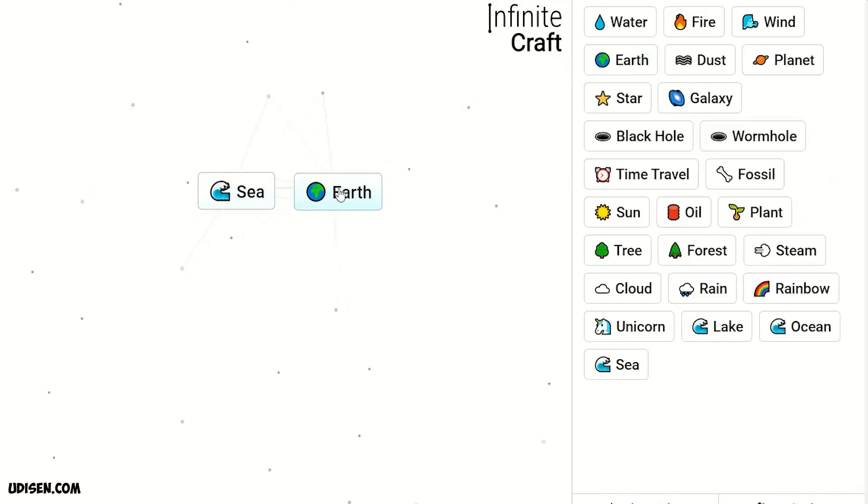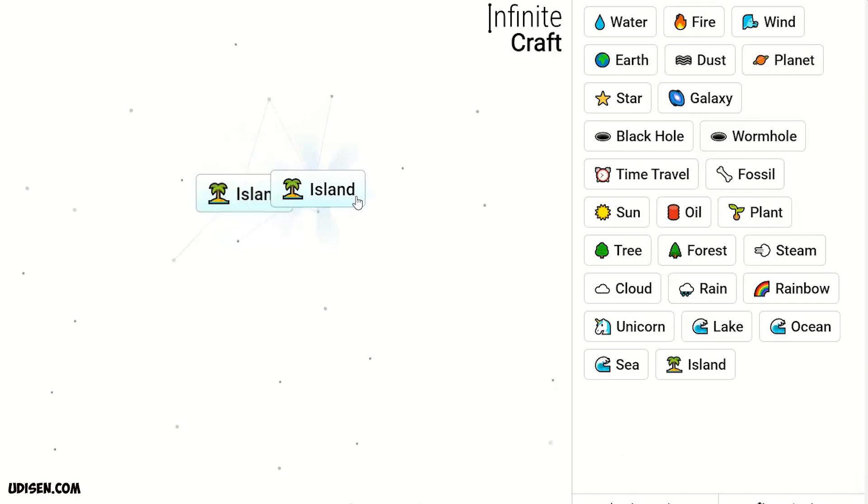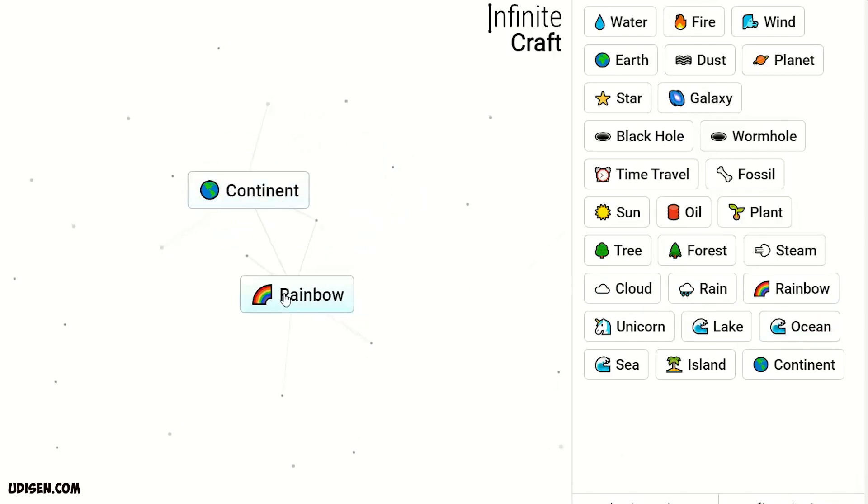Two Ocean gives Sea. Sea and Earth gives Iceland. Two Iceland gives Continent. Continent and Rain gives America.